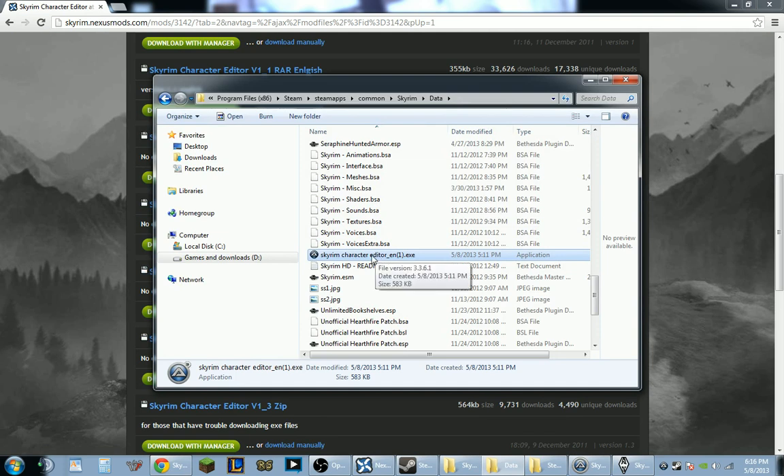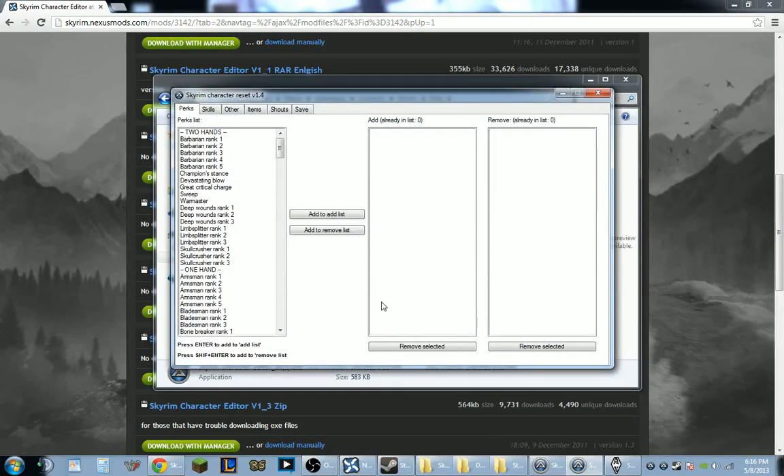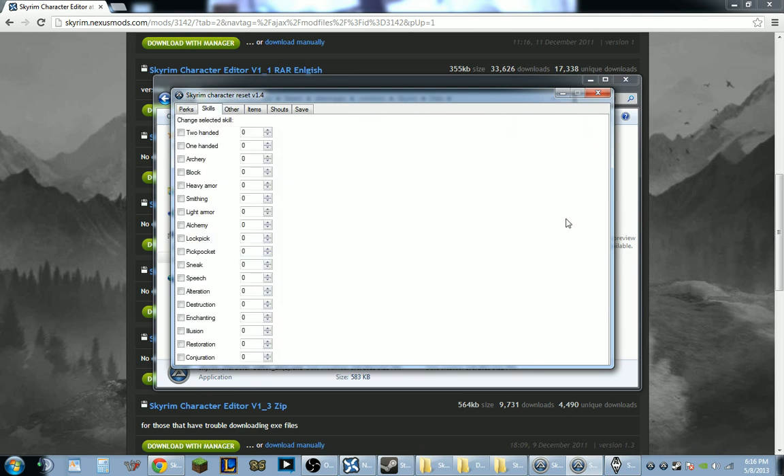Once we run this program, it'll come up like this, and you're going to want to pick everything that you want. If you go through here and grab all the skills you want — so like, I want to have my Light Armor maxed out, my Smithing maxed out, my Sneak maxed out, my Speech maxed out, my Enchanting maxed out, and my Archery maxed out. I had all of these maxed out on my main character, which is level 73.